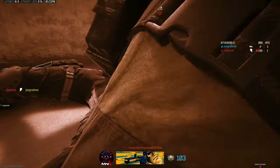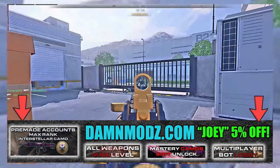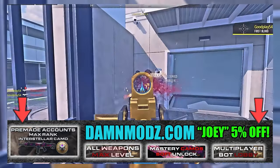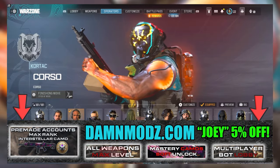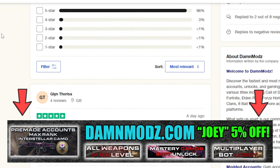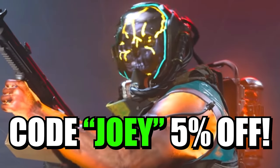Make sure to check out my sponsor for this video, DanMods. They offer the quickest and safest Call of Duty Modern Warfare 3 boosting services and pre-made accounts for all platforms. You can unlock the Interstellar and Borealis camos and get their nuke skin. There's way more services — check out right now at DanMods.com. Use code JOBY for 5% off and check out all the reviews or join their Discord.